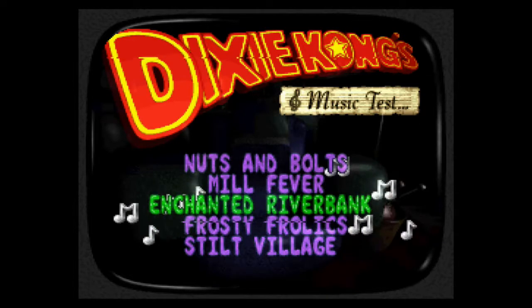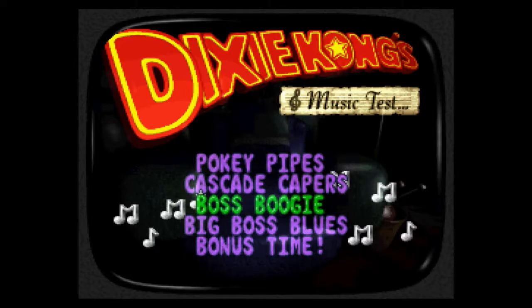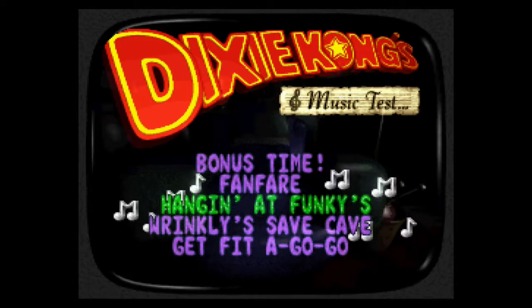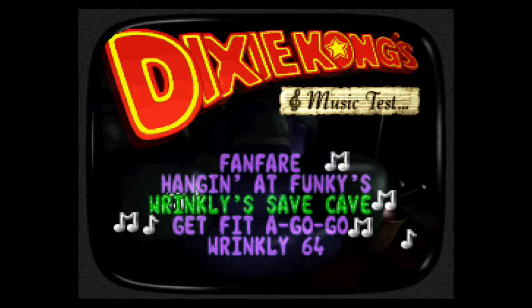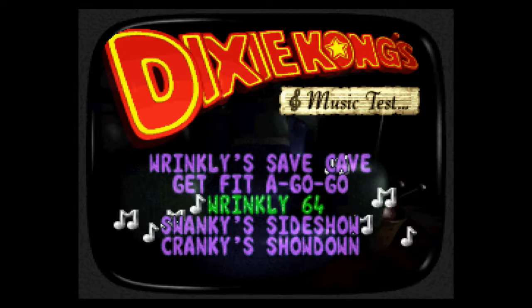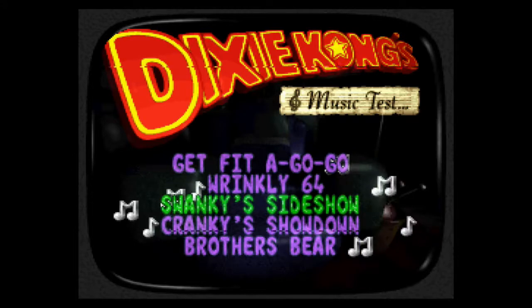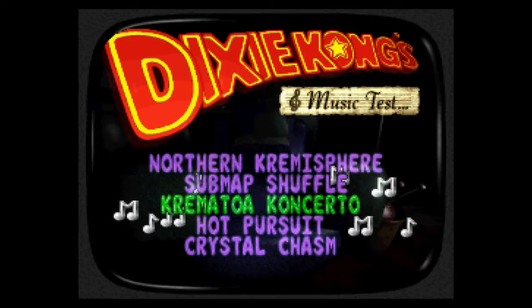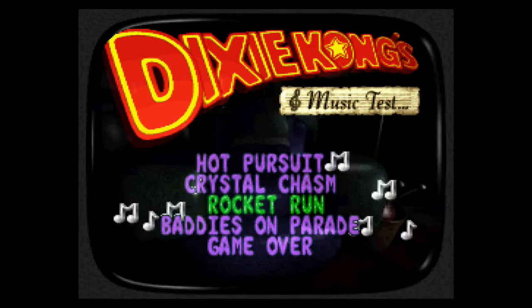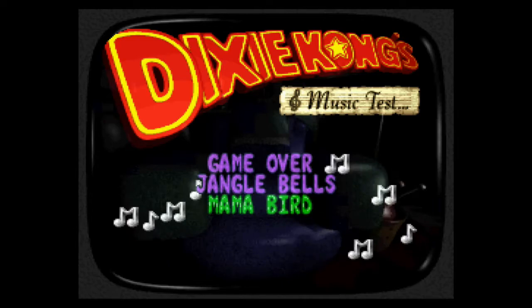Some of the song names include: Enchanted Riverbank, Tree Top Temple, Cascade Keepers, Boss Boogie, Big Lost Blues, Bonus Time, Fanfare, Wrinkly Save — there's actually a theme for Wrinkly Save Cave — and also themes for when Wrinkly can be found sleeping. Get Fit a Go Go was heard at the beginning of the game. Wrinkly 64 plays when Wrinkly's playing on what looks like a Nintendo 64. Other tracks include Kremisphere, Submap Shuffle, Kremlin Tower Concerto, Hot Pursuit, Crystal Chasm, Rocket Run, Baddies on Parade, Game Over, and Django Bells — which is the Merry Christmas music — and Mama Bird.